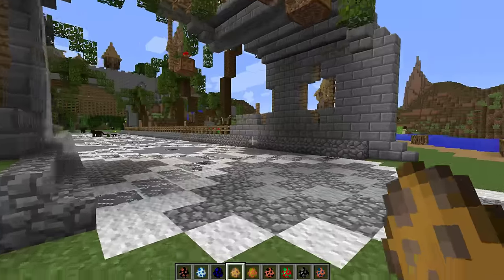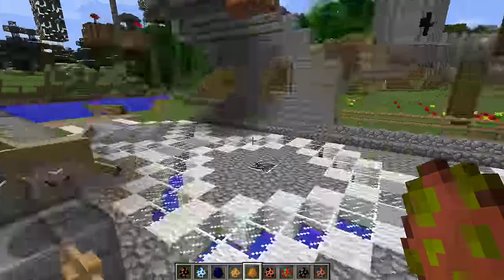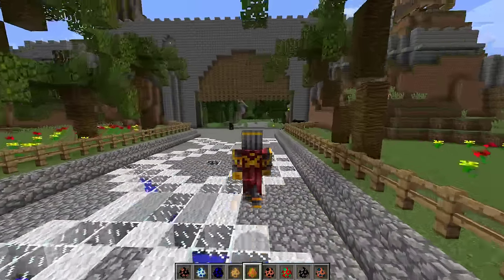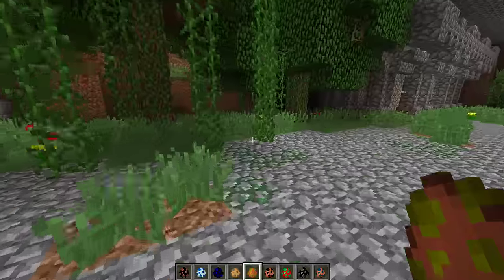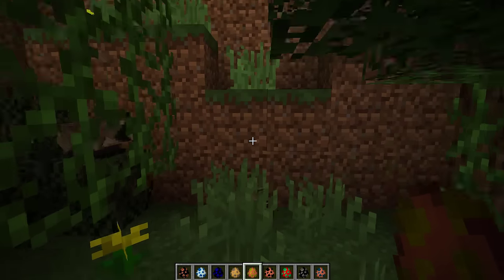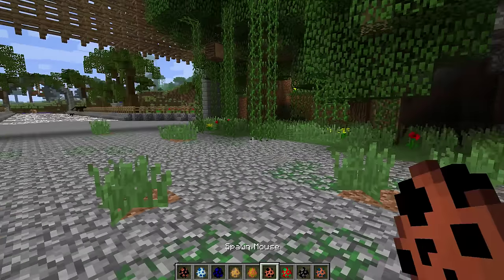Let's go ahead and spawn some raccoons. The raccoons live in forests, so I'm going to spawn them right at the entrance — that's going to be so cool. Raccoon! Loads of little baby ones running around, they're so cute. Hopefully one of these Pancas doesn't go ahead and attack them — that's what I'm really worried about.